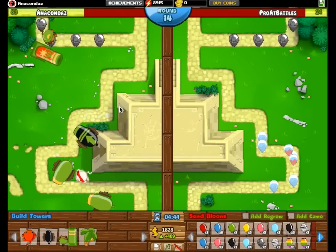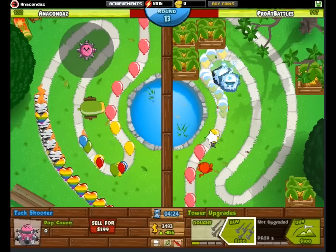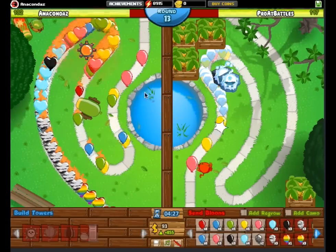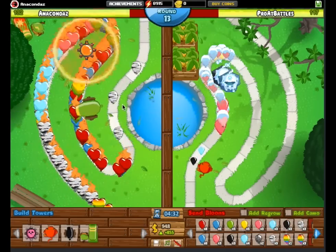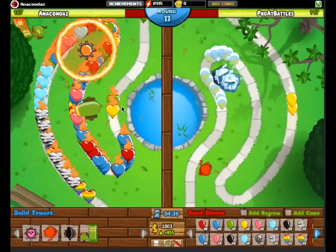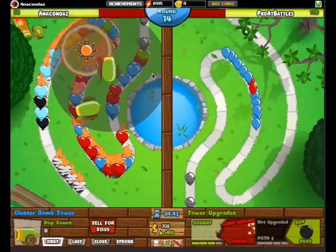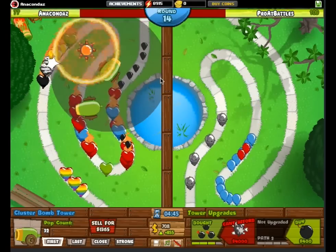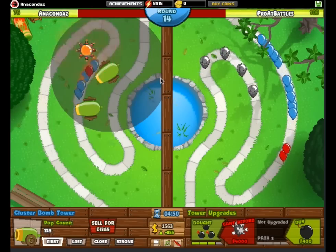The next map we have here is Park, where you do a similar strategy to Temple. However, this one involves getting a Ring of Fire on the first bend that you can to maximize its popping power, then spamming 3-0 bomb towers if you realize they start to leak. It should be noted that the Rainbow Rushes in these videos are set up, so they'll be much larger than any Rainbow Rush you see in the wild. So if this strategy works, it'll work for you, guaranteed.